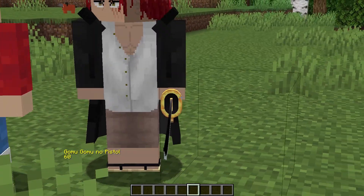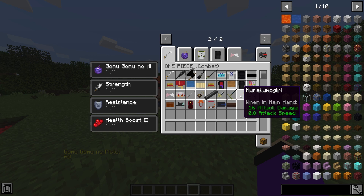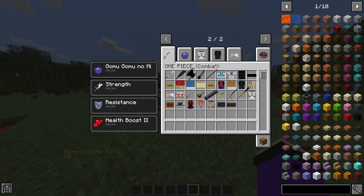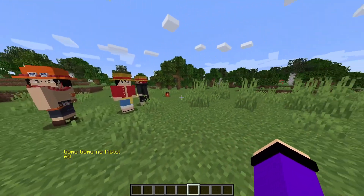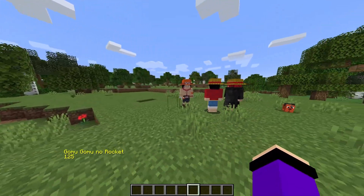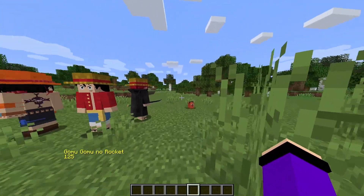In the weapon combat section, we have some very strong weapons. There's what looks like a knife or pencil — I'm not entirely sure of the name — but you can see the Murakami Mogiri has 16 attack damage inside this Minecraft One Piece mod for 1.16.5.